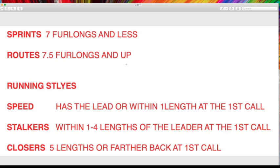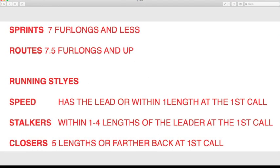I consider sprints: 7 furlongs and less. Routes: 7.5 furlongs on up. That's my definition of routes and sprints. Then I give out running styles — basic little running style definitions for new people. Speed horses: has to have the lead or within a length of the lead at the first call. Stalkers: within one to four lengths of the leader at the first call. And then closers: five lengths back or farther at the first call. I give everyone this little breakdown, and then we're going to go to the racing form and do a quick little lesson for the newbies.